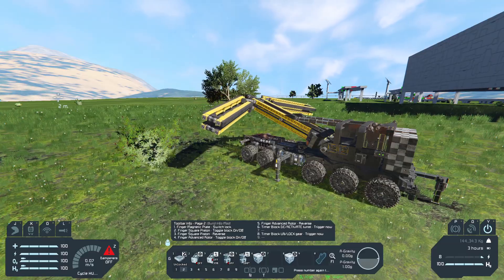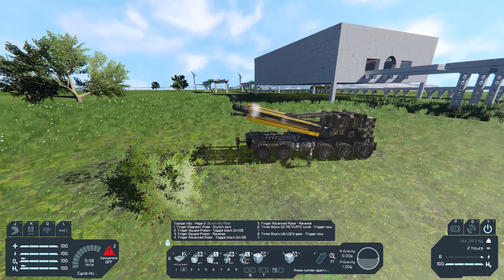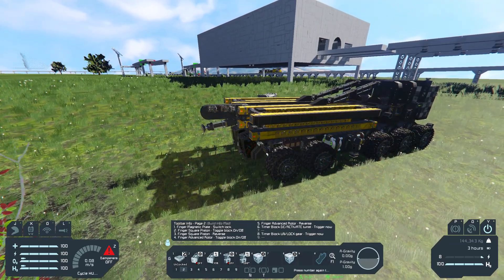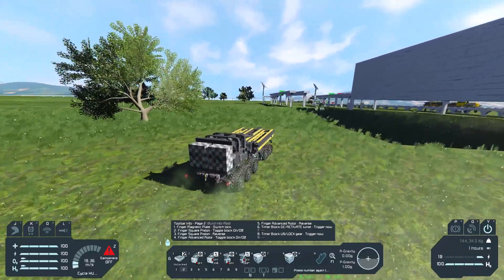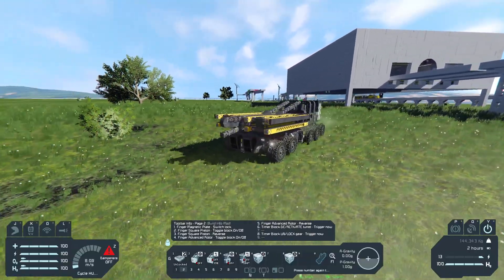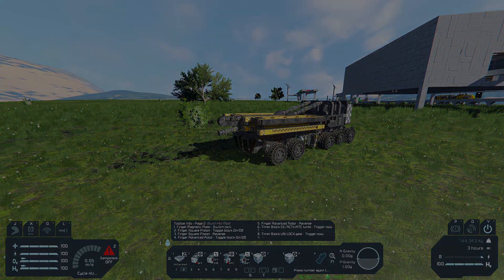Everything is connected with the merge blocks so it's much more stable. In the meantime I can rotate the turret how I want. It's not fully automated. Hit 8 and I can easily move again. Feel free to use it anywhere you want — just put credits to me. Thank you and goodbye.